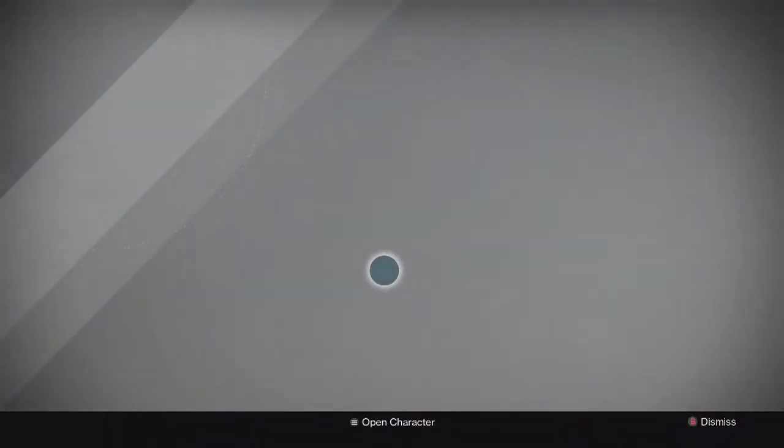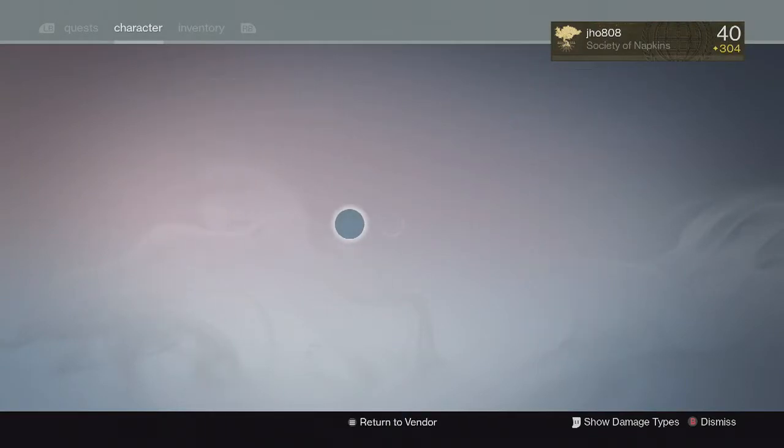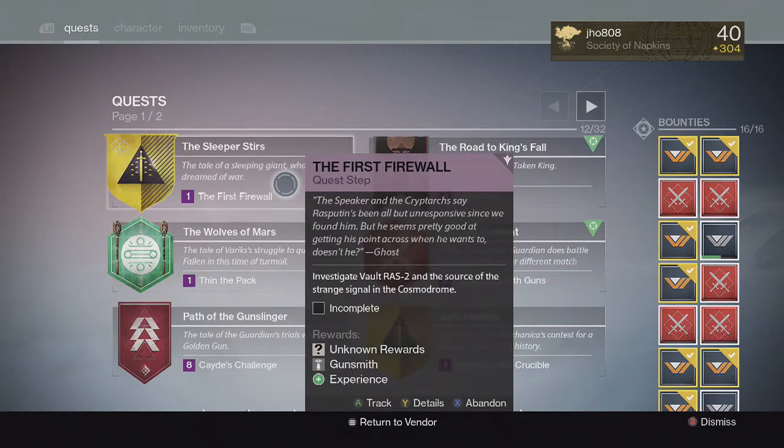What's going on guys, it's your boy J-Ho bringing you a brand new video. Today the next step in the Sleeper Simulant questline became available. On October 8th, upon the reset, we had access to the next step in the quest chain. If you head to the tower and visit the gunsmith, he will give you the next part of the quest called the Sleeper Stirs.